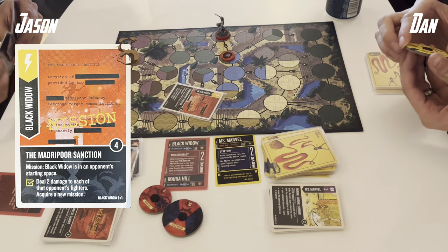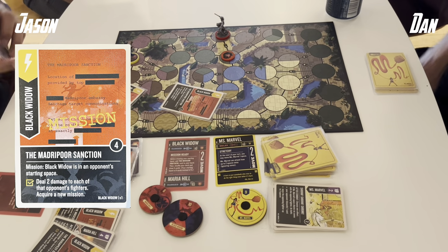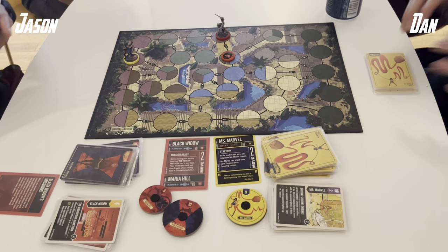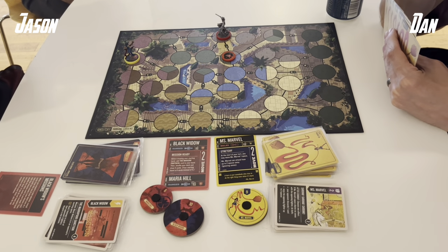I am back at Dan's starting spot, so I'll play Madripoor Sanction once again, dealing 2 damage from range. And then we look for the next mission scheme — except we don't, because I revealed the other two are in my hand and we know two are in the bin. So I have six guards in hand and we know two of them are schemes, which might be quite telling to Dan, who might decide to push the tempo at this point.